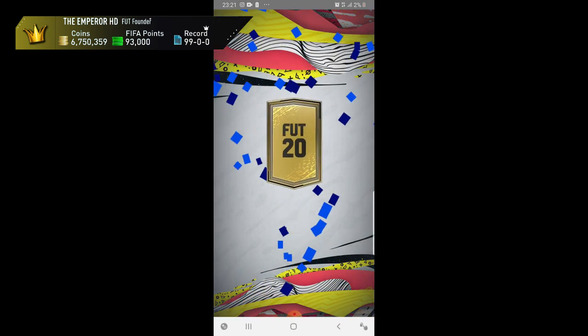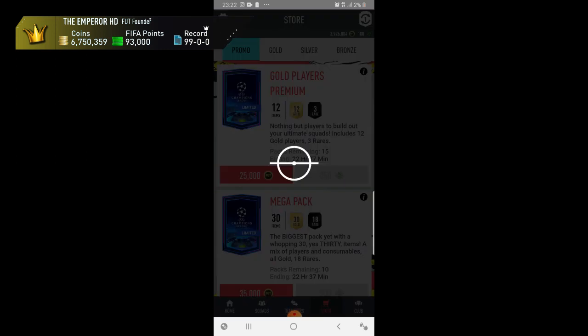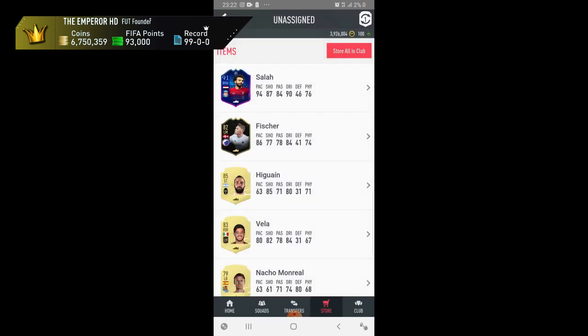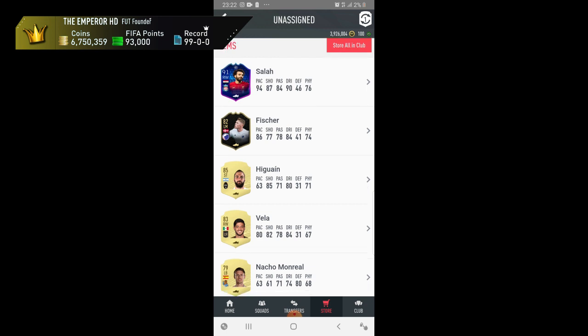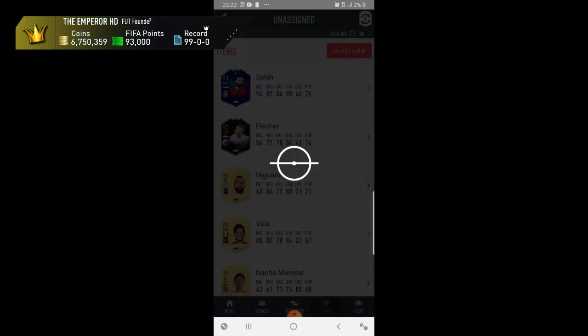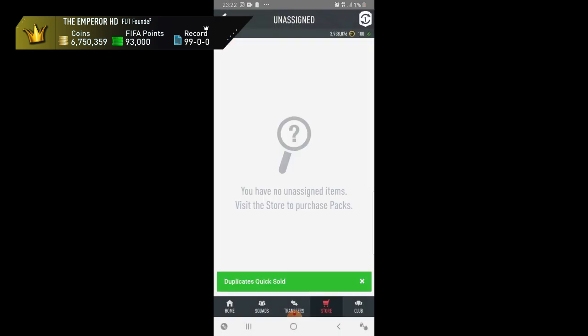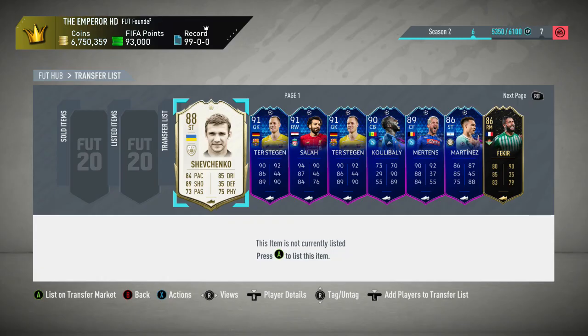Finally — 91 Mo Salah in the pack! An inform in there and Higuain — Higuain's a walkout if I'm not mistaken. There's an inform there too. I should really pay attention on those trade piles because it was really early on, but still.